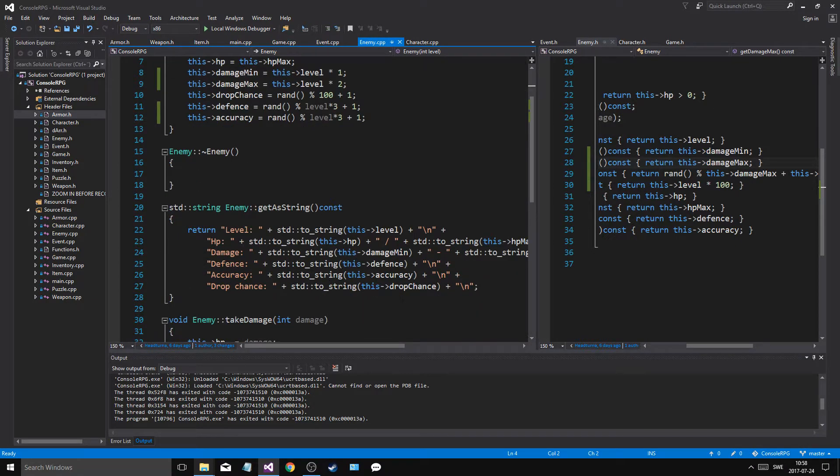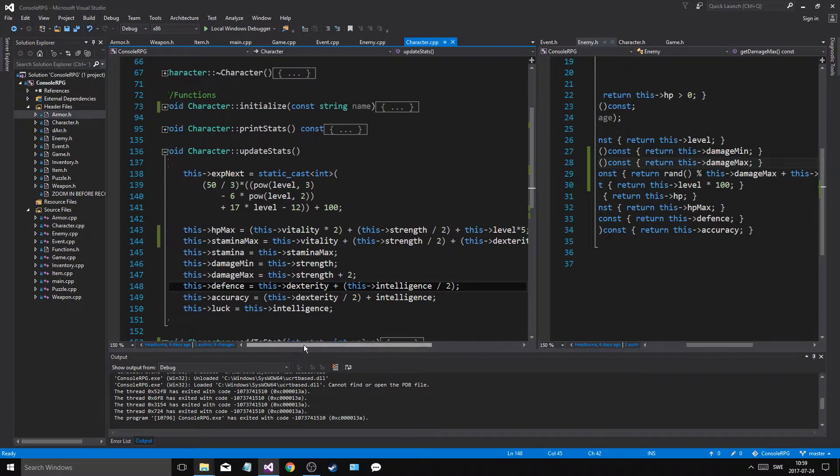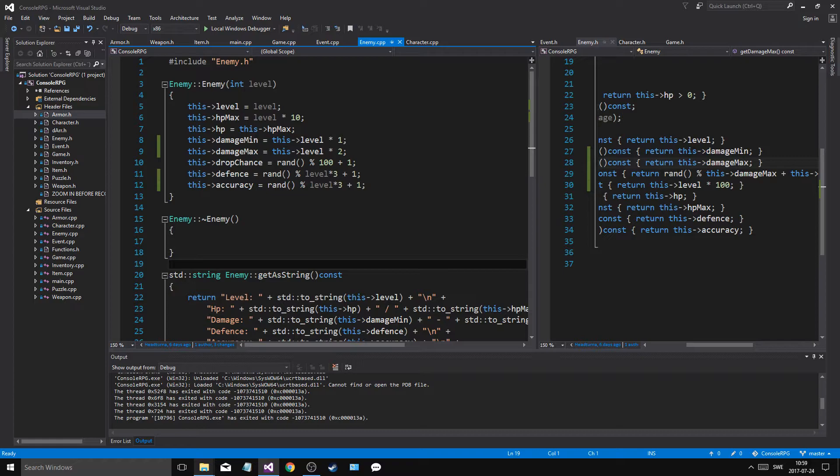We have our enemy stuff fixed — they do pretty much quite a lot of damage. How does our defense and accuracy fare depending on dexterity and intelligence? It's always going to be higher — it's dependent on their level multiplied by two. This three is too much as well, I think — or I don't know, we'll see. Three, two, one.